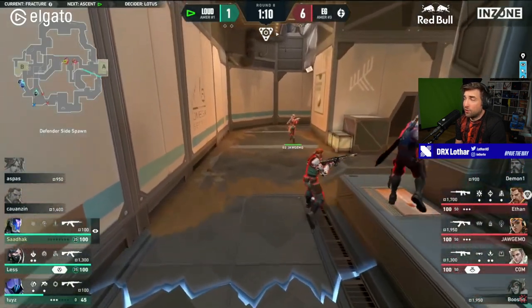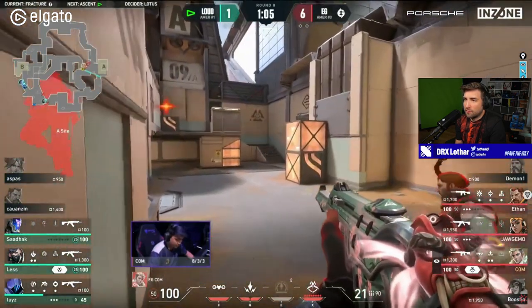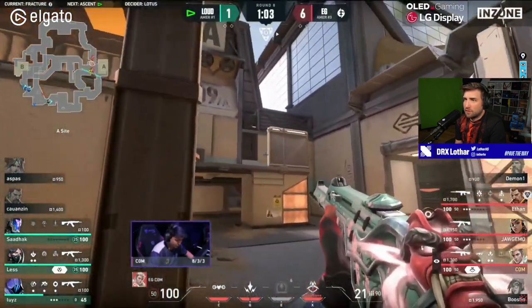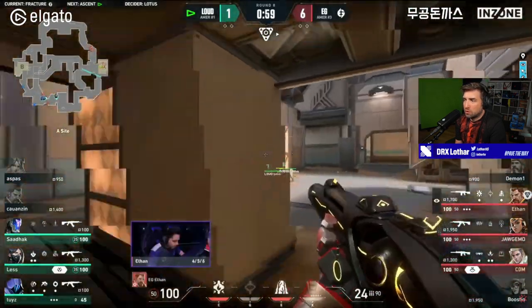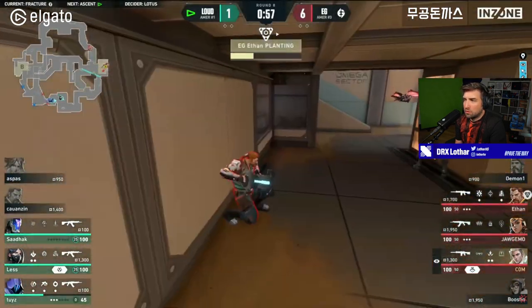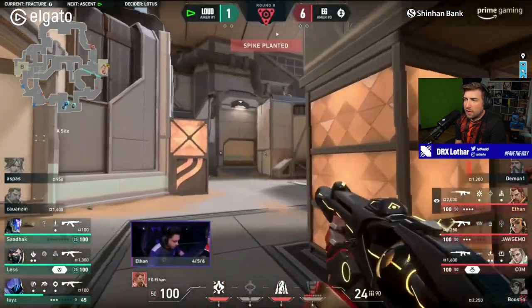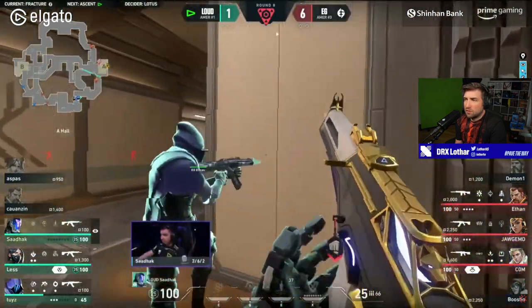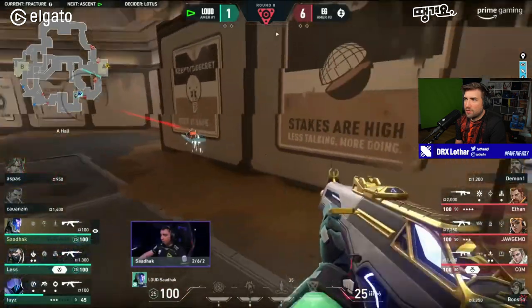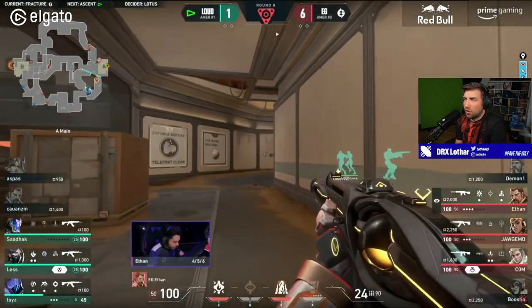Fantastic read by Boostio to go for A. Instant re-clear of A main — I like that because it allows Breach to reposition. And they now hear the footsteps; they know about two players coming in from A, now probably even three.